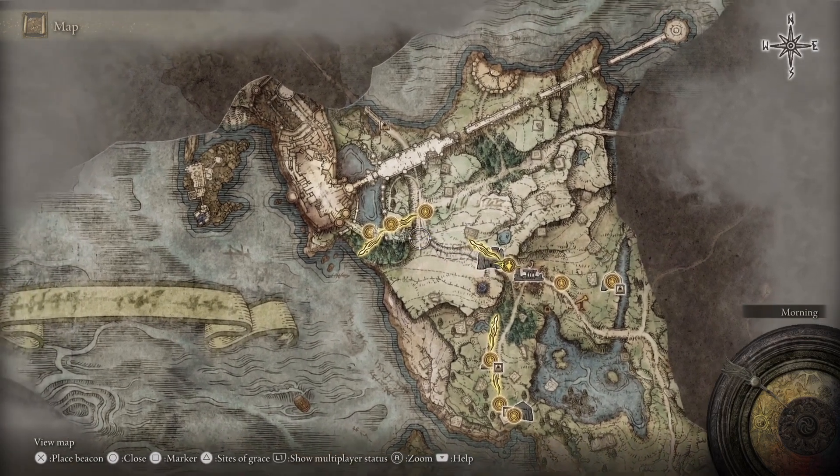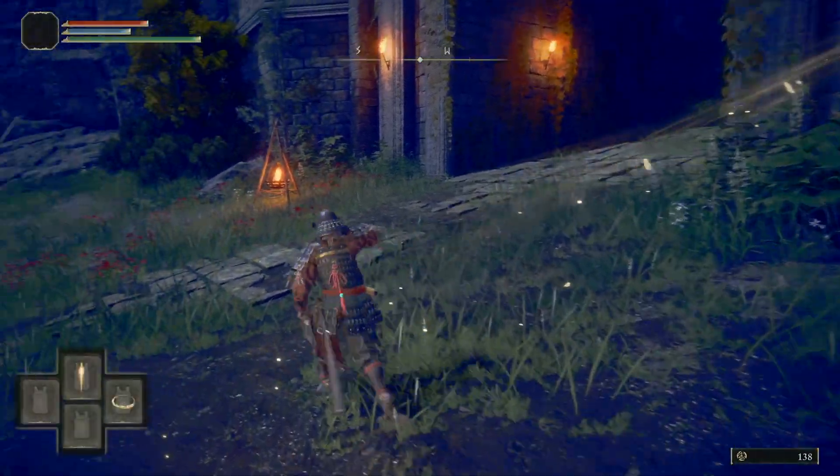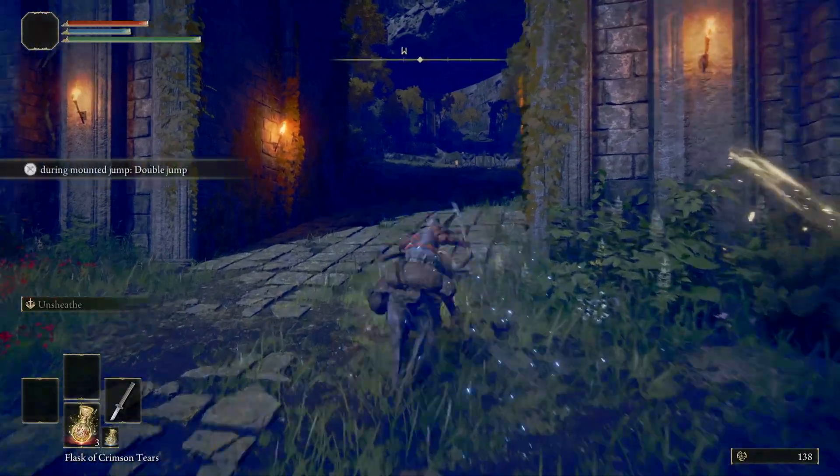Hey guys, this is a quick guide on how to get to Stormvale Castle to fight the first boss in Elden Ring. This is where we'll be going on the map. So the first thing you want to do is get on Torrent and go through the storm gate.